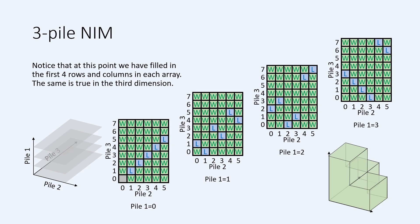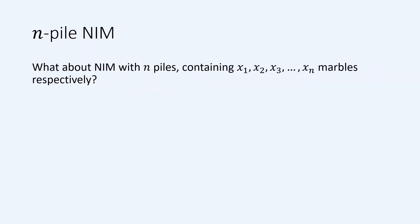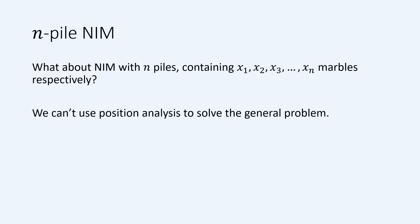The result is that the starting position, 3, 5, 7, is a winning position. So player 1 has a winning strategy, which is always to move to leave player 2 in a losing position. It's not very easy to interpret this strategy and say why it works beyond that it does. We have solved the problem I set, but as with the other games we have looked at, it's natural to want to generalise to a game of NIM starting with n piles containing x1, x2, x3 up to xn marbles respectively. There is a problem with trying to do position analysis for the general game. The larger n is and the larger the xi's are, the longer it will take, and it's not possible to do position analysis for every game because we can make the number of piles arbitrarily large.